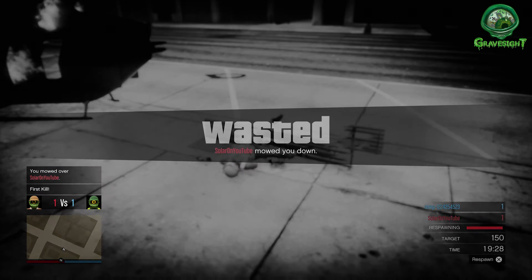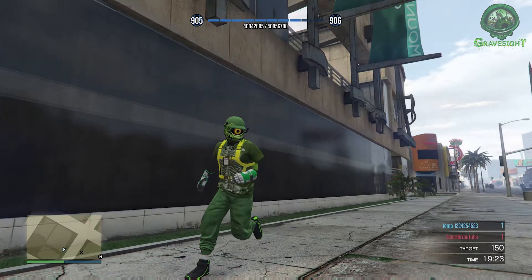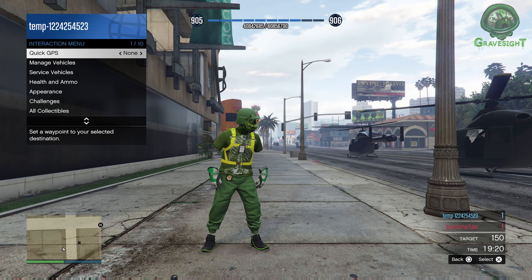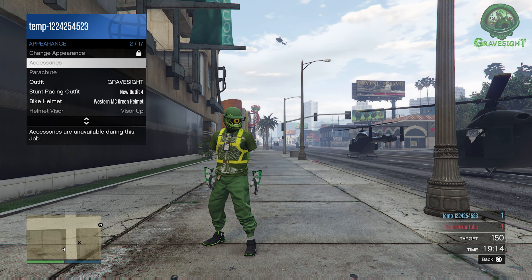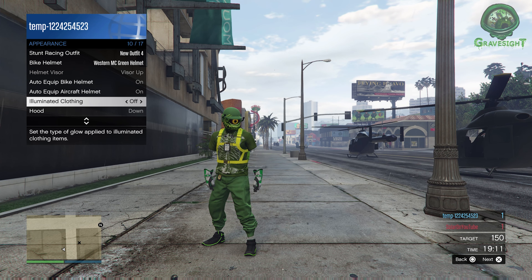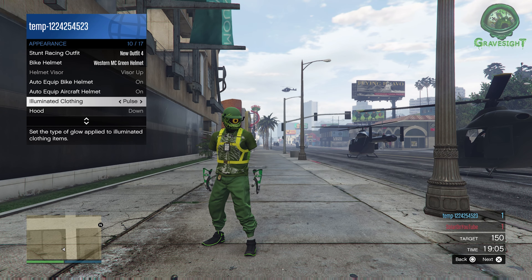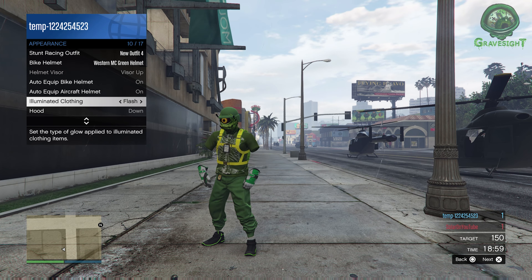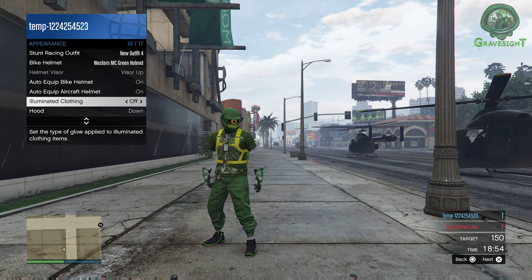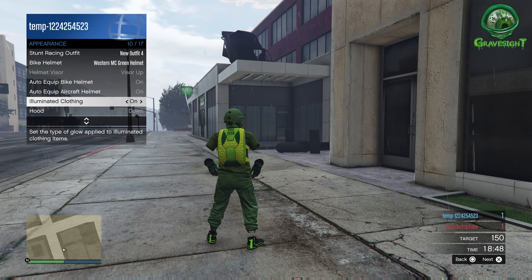Whether you reach the ground safely or not, what we're looking for is to have the High Flyer parachute stuck on our back. Now, what you're going to do — just like pulling a duffel bag — is pop open your interaction menu, go into Appearance, and scroll all the way down to Illuminated Clothing. You're going to spam Illuminated Clothing for about 15 to 30 seconds. You can hold down on the D-pad and it'll keep going. A good 20 seconds is what I've found works.